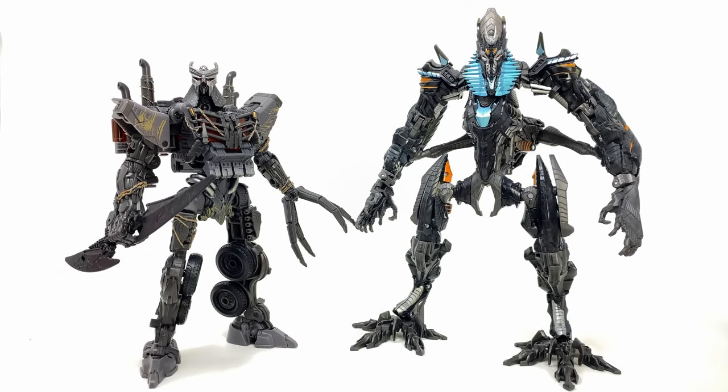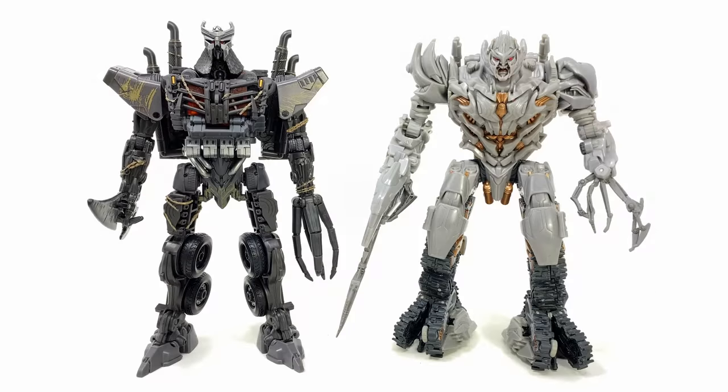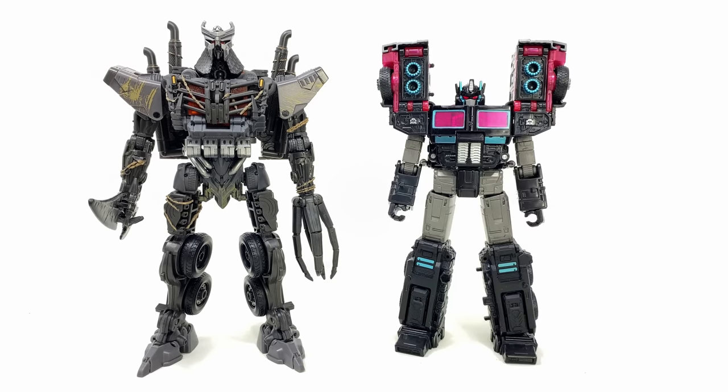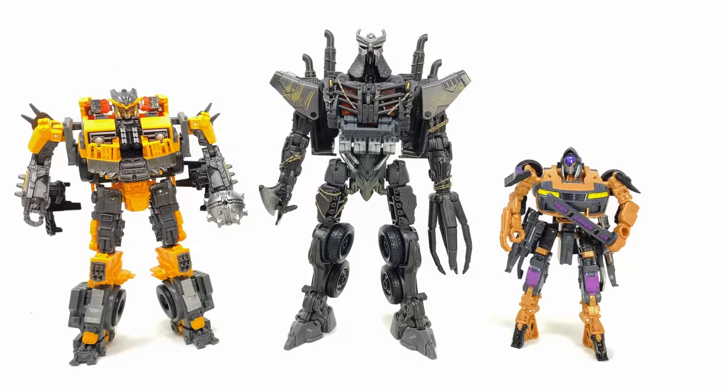For robot mode comparisons: Leader class Scourge alongside the Revenge of the Fallen Fallen figure — still the ultimate leader class figure for this line — shows Scourge is a slightly smaller leader. He's not too dissimilar in scale to Studio Series Dark of the Moon Leader Megatron and Leader Shockwave. Alongside Revenge of the Fallen Voyager Megatron, you can see design similarities, especially in the arms. Other comparisons include the Bumblebee Movie Voyager Optimus Prime, Rise of the Beasts Battle Trap, Bumblebee Movie Soundwave, Transformers Legacy Leader class Scourge, Deluxe class Airazor, Bumblebee, Elton John, and Nightbird. And here is the full Rise of the Beasts Terracon lineup — Battle Trap, Scourge, and Nightbird — a really awesome looking team. Hopefully they don't get killed off like Shatter, Dropkick, and Blitzwing.